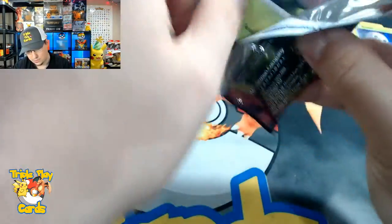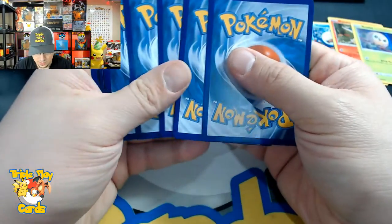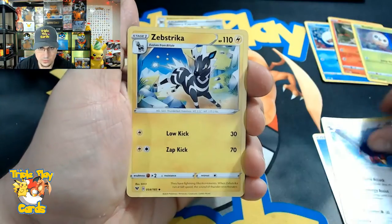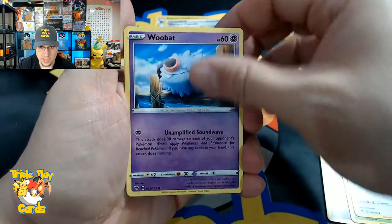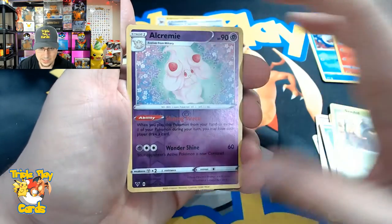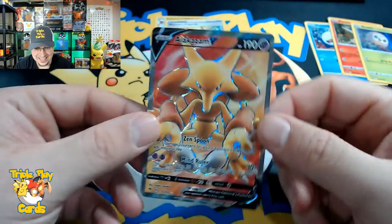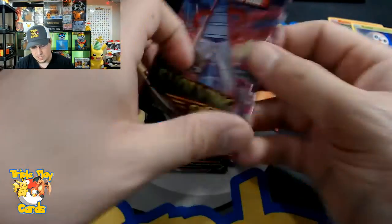There we go, got the code card. Four to the front - we have Water Energy, Swellow, Zebstrika, Dustox, Exeggcute, Eevee, Woobat, Arrokuda, and Alchemy reverse. Hey let's go! I love this card - one of my favorite cards from Vivid Voltage, the Alakazam V Full Art. Never can get sick of pulling that card, such a good looking card. We also got Evolving Skies and Fusion Strike packs.